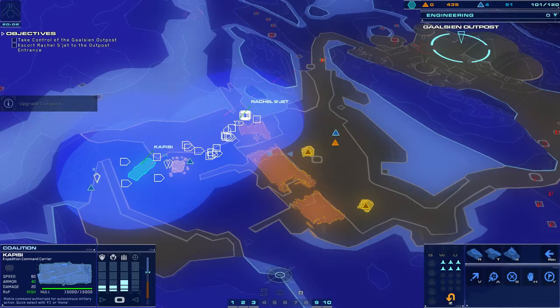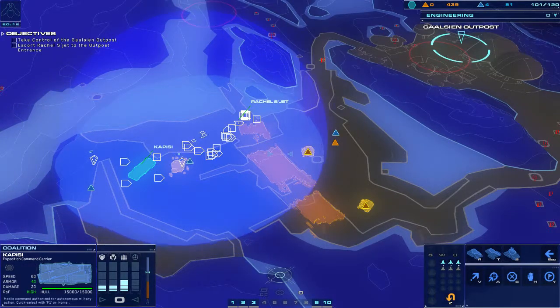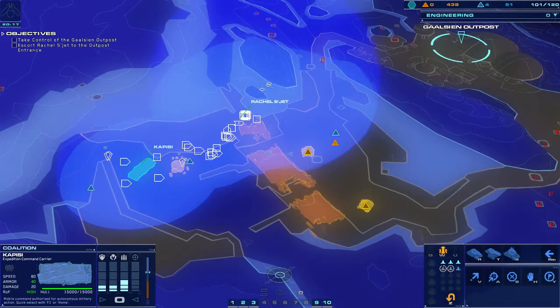Strike fighter coordinates dialed in. Attack core set. Be advised — Gaussian signatures detected exiting the main complex. Battle report. Enemy cruiser destroyed.